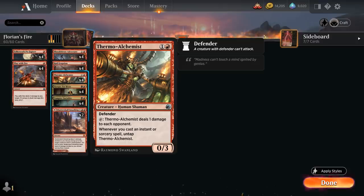Thermo-Alchemist is a 2-mana 0/3 Defender. We can tap it to deal 1 damage to each opponent, making it a great way to enable all our Vampire synergies. Whenever we cast an Instant or Sorcery, we can untap the Alchemist to deal additional damage, which complements our burn plan nicely.